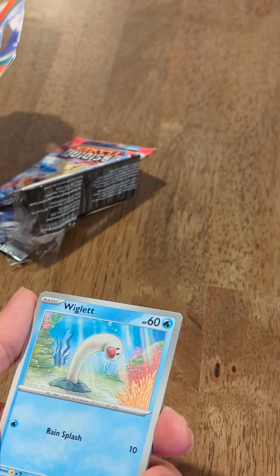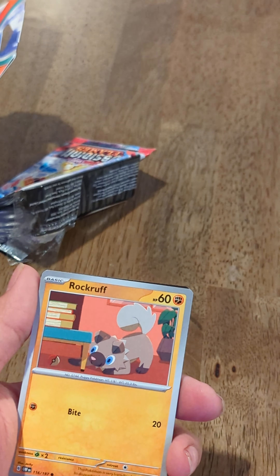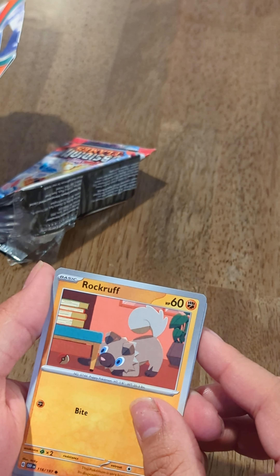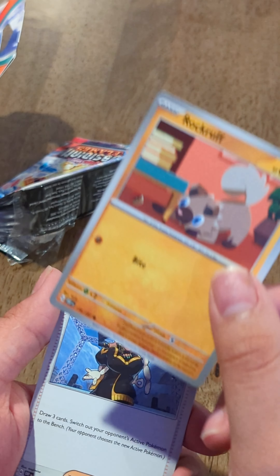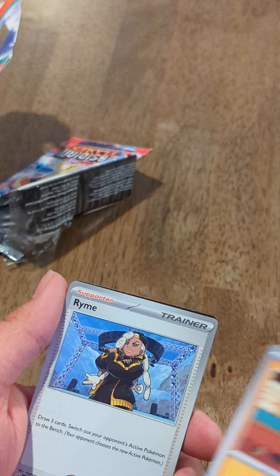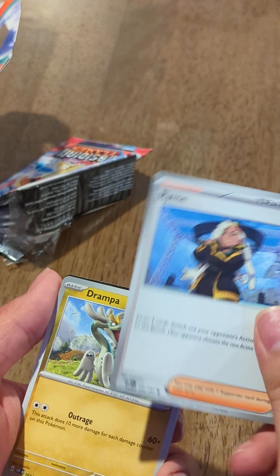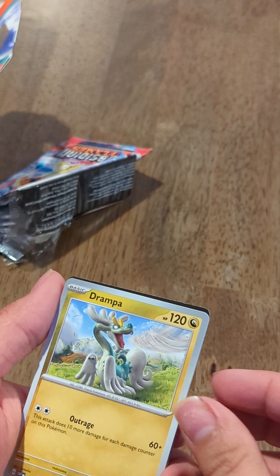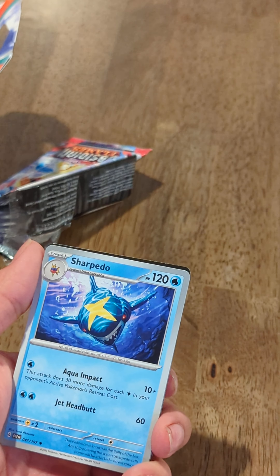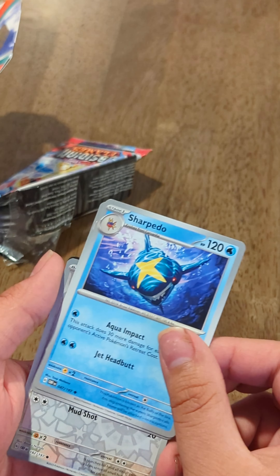So here's a Shuckle. A Wiglett. A Rockruff — that's cool, it looks like a little fox almost mixed with a dog. That's really neat. I've never seen that before — it must be a brand new Pokémon. And then we have a Rhyme. A Drampa. And over here a Sharpedo — that's pretty cool, it's a gnarly looking card.